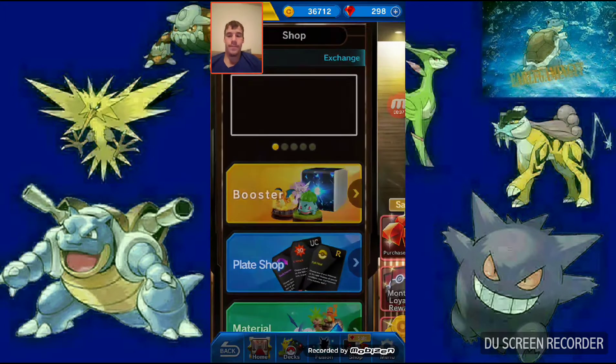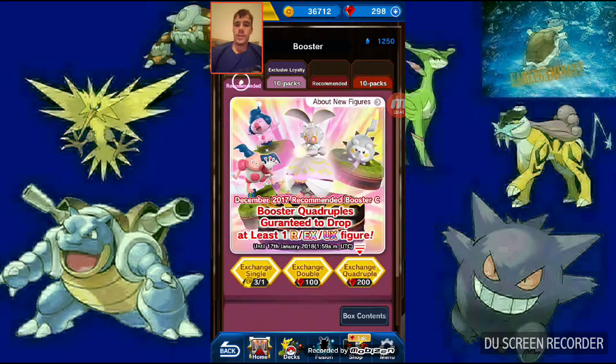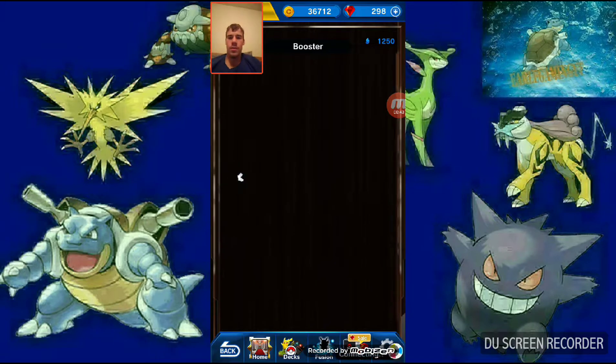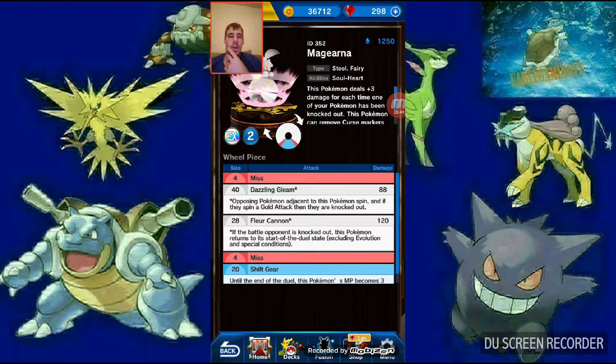We got new figures - two different sets of them. Magearna: for every single Pokemon that's knocked out, plus three damage, and then it removes curse markers and cracked markers by tagging them.